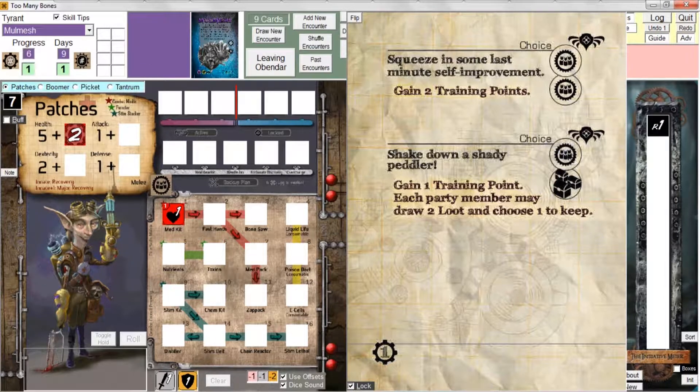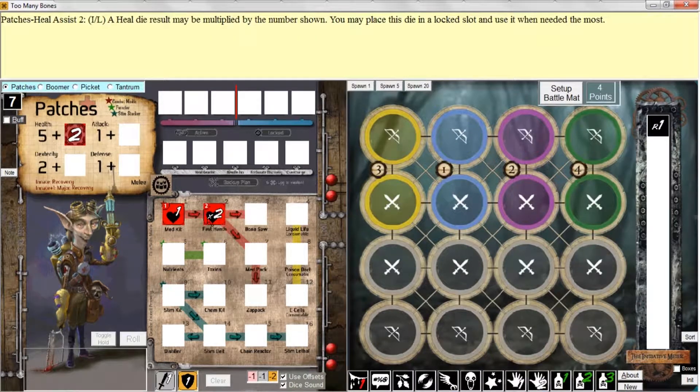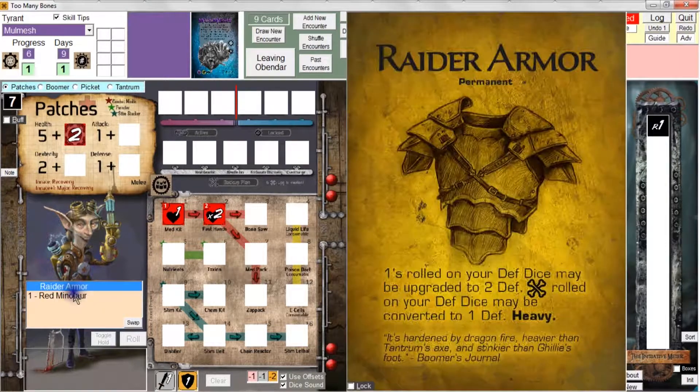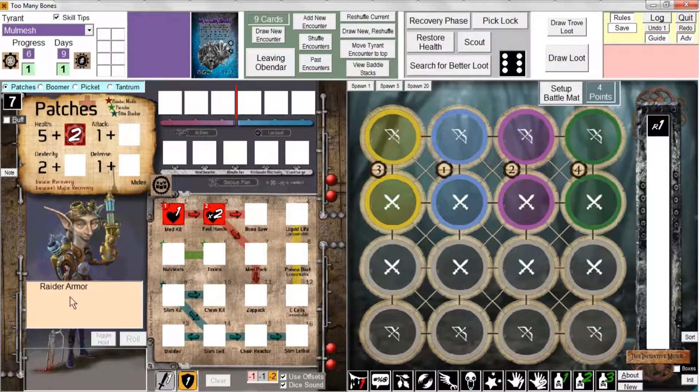Let's say we decide to take the training point and draw two loot cards, choosing one to keep. I'll give fast hands to patches, then draw two loot cards. I got a choice of raider armor or red minotaur. I'm going to discard the red minotaur by right-clicking it, and we'll keep the raider armor.